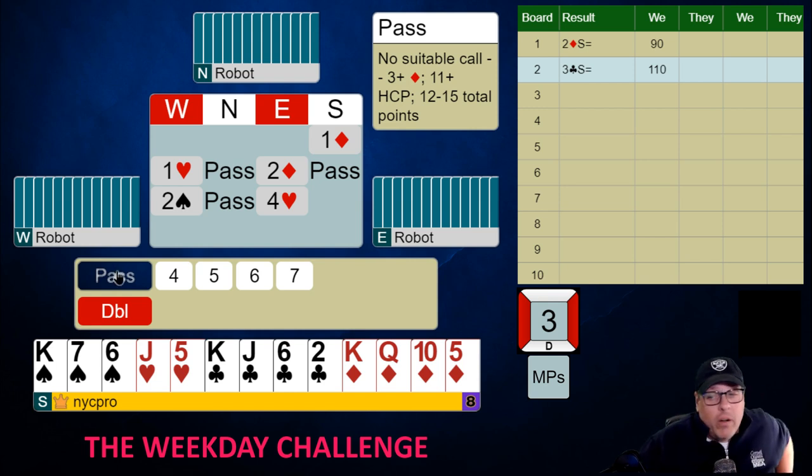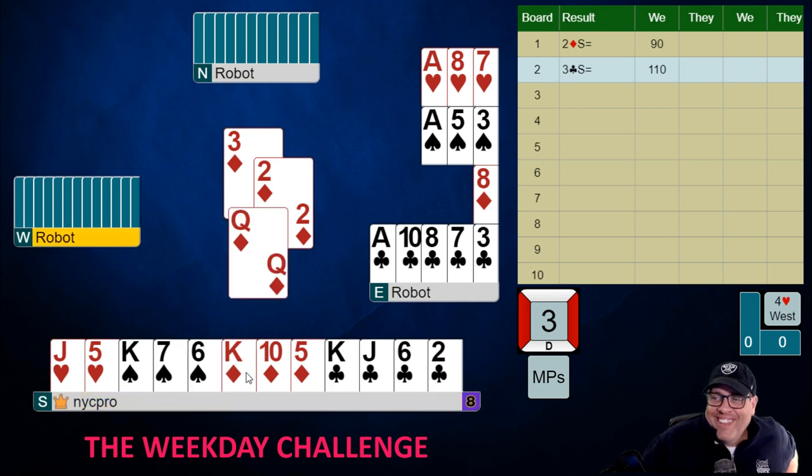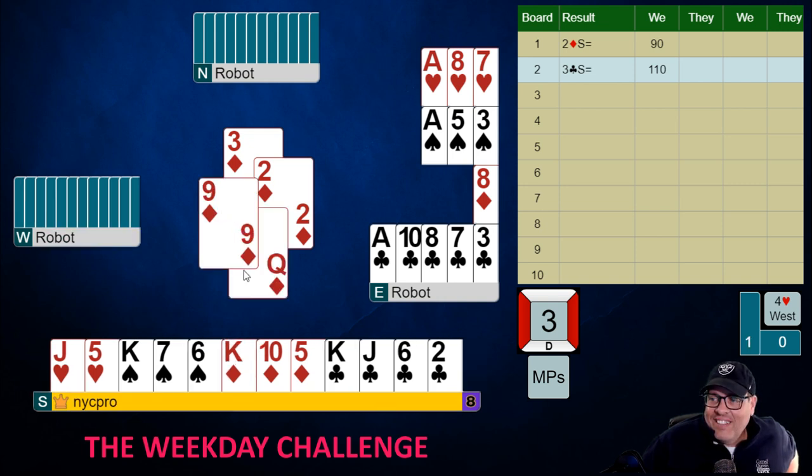We kind of hope they lead a heart — they didn't. Take a moment. Recognize what happened at trick one: our partner led the three of diamonds, and we just won it with the queen. Take a second and make your plan. Recognize left-hand opponent overcalled one heart, then showed a natural spade suit — apparently four spades — and they ended up in their game here.